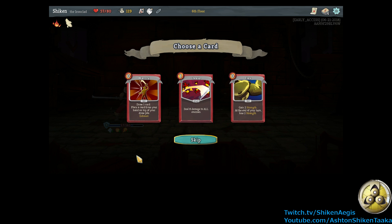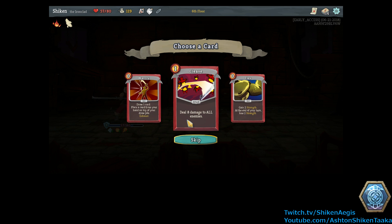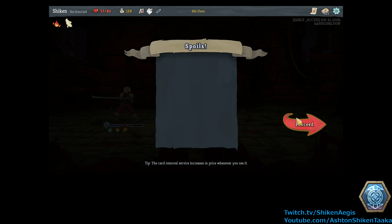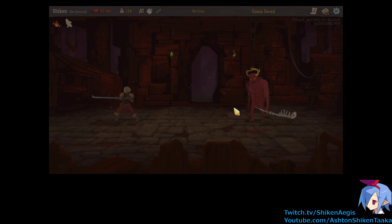Alright, what do we get now? War Cry — draw one card, place a card from your hand on top of your draw pile and exhaust. No thanks. Cleave — ooh, I do like that. Yeah, definitely Cleave, we need some AoE. Ooh, is this a boss? Or, an elite. Okay.